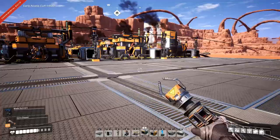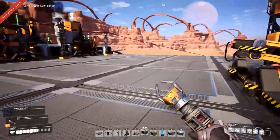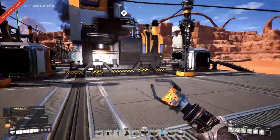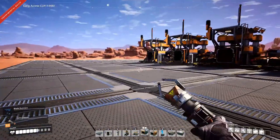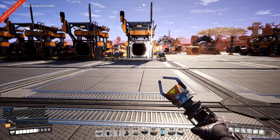Welcome to Satisfactory Update 3. My name is Nilos and this is episode 11 of our Let's Play. After this beautiful build we did of reinforced iron plates, it is time for us to move on with 60 iron ore inbound to make as many rotors as we can.